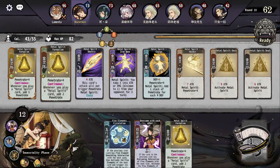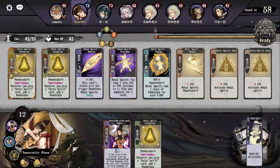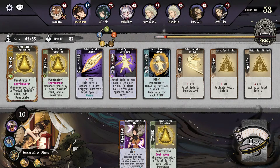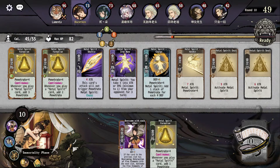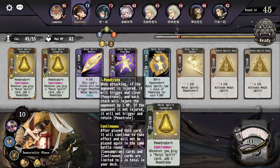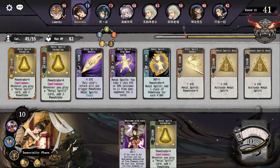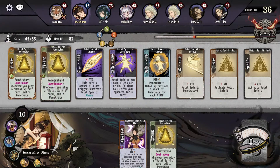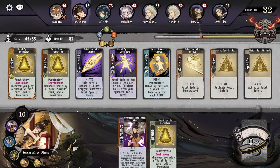If I can make this another tier three I'll be excited. Double Metal Spirit Formation is disgusting. I just need one more Metal Spirit Formation card and then I'll get double tier three of these — and that is quite strong in my opinion.